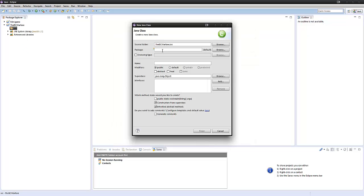Now we're going to make our main class. The package — normally for a minigame you would make it the name of your website. So I'm just going to put com.bcbros.bukkit. That's our website, thebcbros.com, and the name of our plugin is going to be BC Warfare.